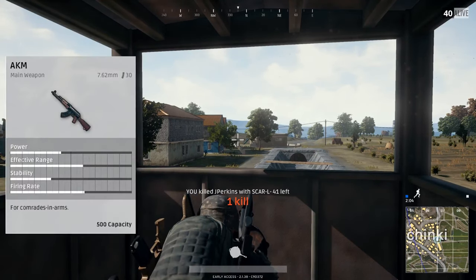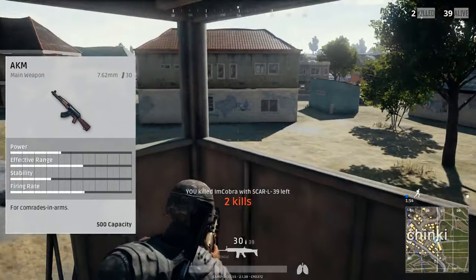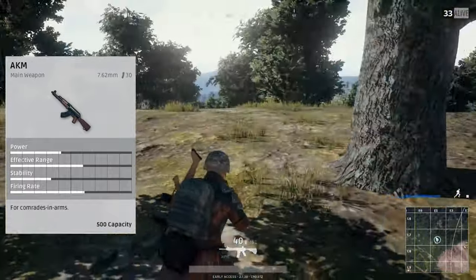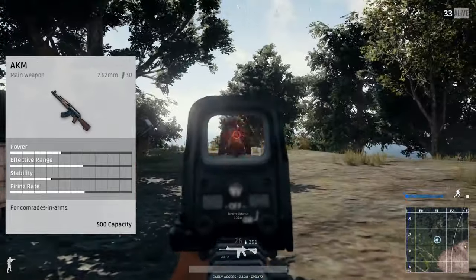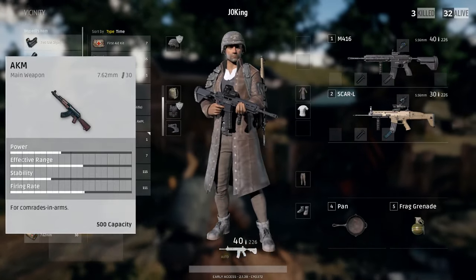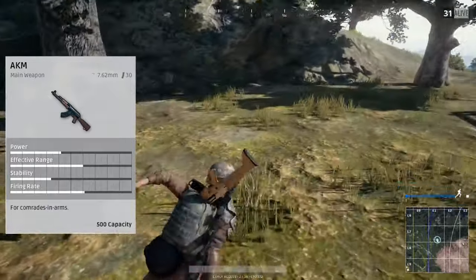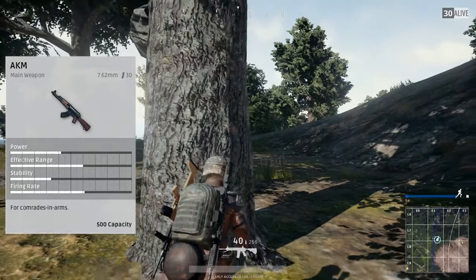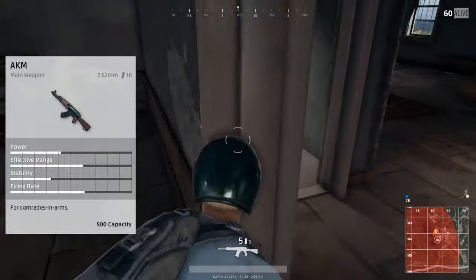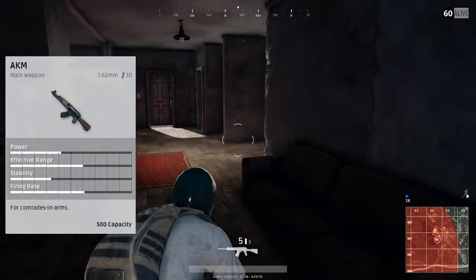The next rifle is the AKM — the oddity of the bunch, because it doesn't use the same ammo as the other three rifles. It uses 7.62 rounds as opposed to 5.56. It shares the same magazine capacity as the M16 of 30 rounds, extended to 40. The key difference is the AKM has full auto capability. The 7.62 rounds pack more punch than the 5.56. Full auto is usually used at closer range, and that's why the stats are more evened out — a bit higher power, slightly higher effective range, stability around 40%, but not great for long range. Firing rate is a little lower than the M16. Attachments are about the same: suppressor, extended mag, quickdraw, extended quickdraw, compensator, flash hider, and all the sights including red dot, holographic, and up to 15x scopes.